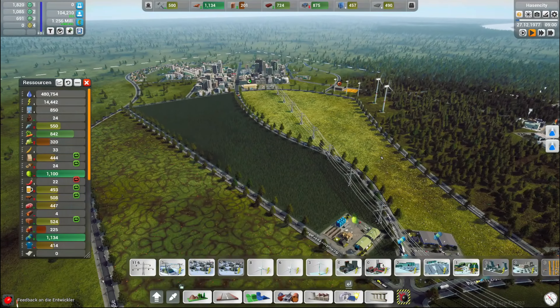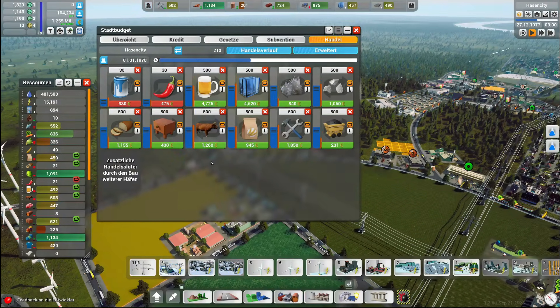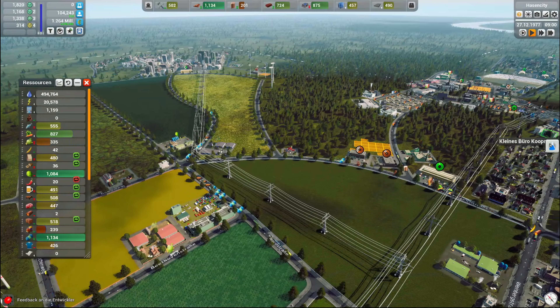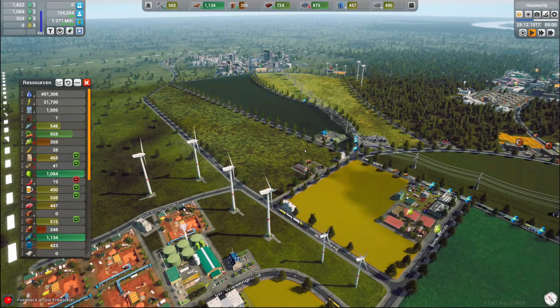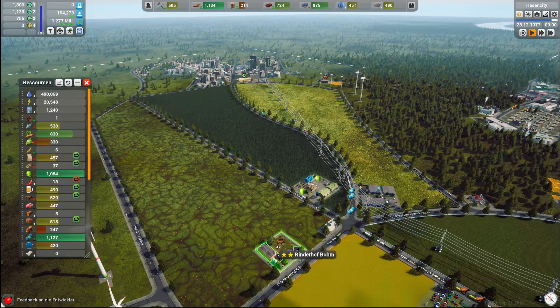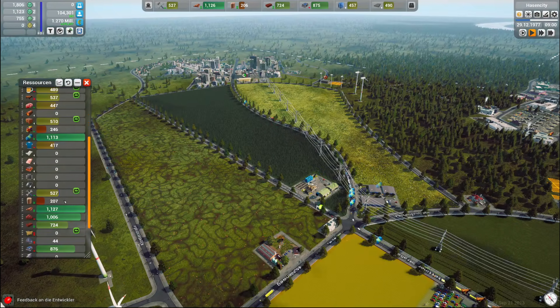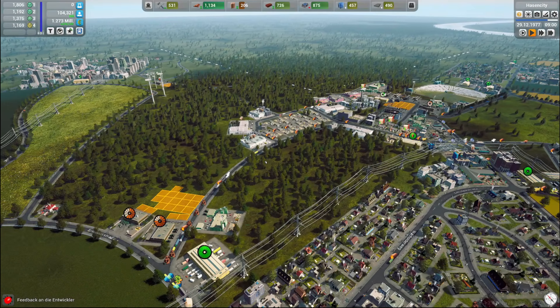Obst geht ganz gewaltig runter – aber ich glaube, weil wir es verkaufen. Ich weiß ja, wie gesagt, gar nicht mehr, was wir verkaufen. Ne, Obst zum Beispiel nicht mehr. Okay, Getreide. Rinderfarm, Hopfenfarm, Rinderhof, Schaffarm – achso. Ja, Wolle ist kein Problem. Holz auf jeden Fall ein Problem.